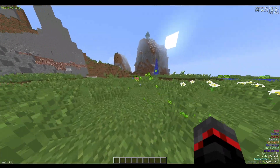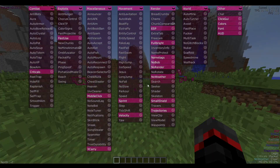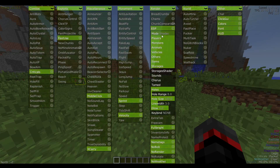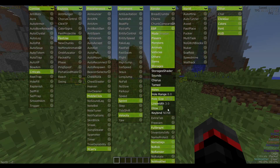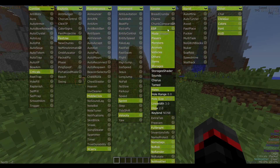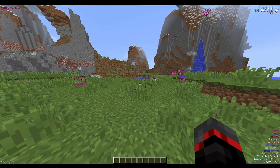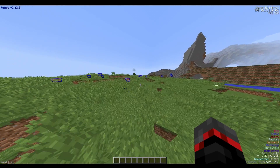Starting off, we have ESP chams — or whatever you want to call them — and that is one of the new features. You can see it's a glow feature, a minor feature, but we might as well go over it. In the ESP settings there's a glow feature where you can change how much they glow, and you can see the pig in the background changing as I adjust the setting.